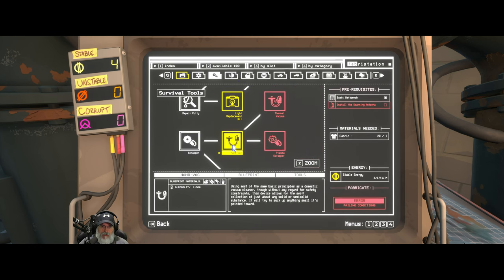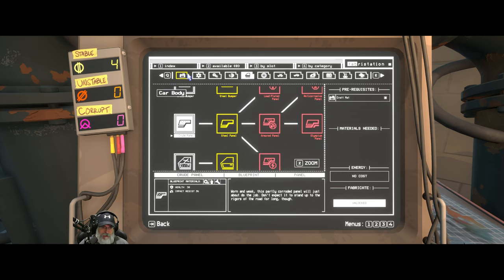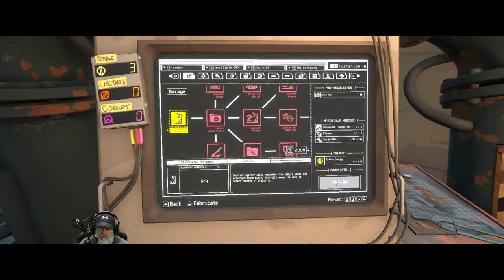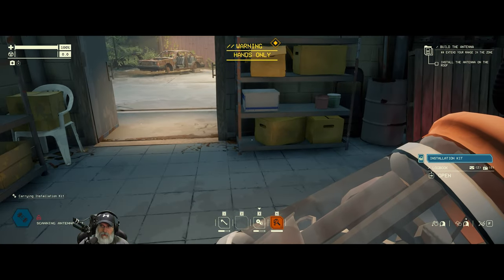We want to make the antenna. I think we need a hand vac too, but since we're in tutorial mode we have to do this first. To find the antenna in the menu, it's back here at the garage — scanning antenna. We need two, available by slot, by category, fabrication station. We have all the materials and the energy — just need one of four limb energies. Warning: hands only. There we go. Now install the antenna on the roof.